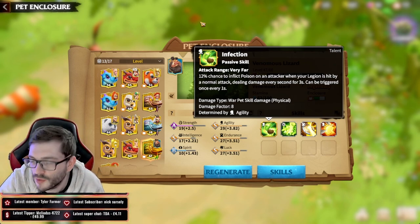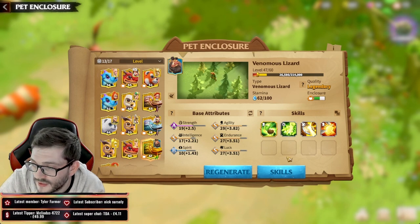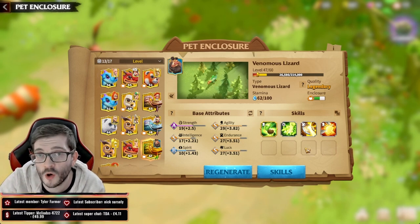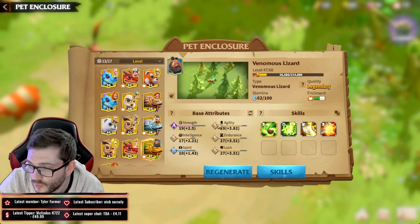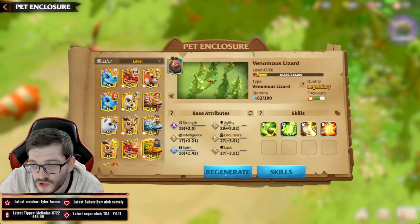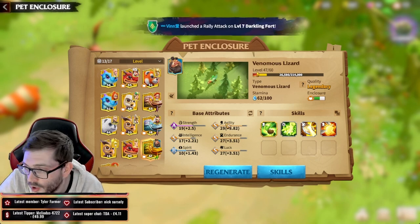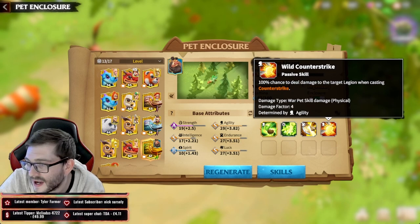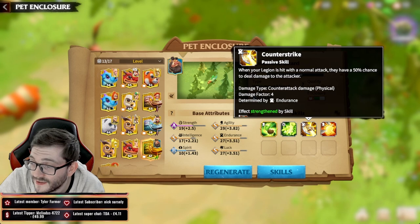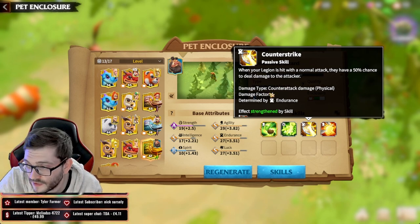Now let's go over the skills you want to start out with. You want really high Agility for your attribute, as well as a very high Strength factor. The reason is you get Forceful Infection, which gives you extra damage dealt - you scale really hard off Agility, and with Strength you can amplify it even further. For skills, you want Wild Counter Strike - it's a match made in heaven because it doubles up on the ability you're already doing. When your legion is hit with a normal attack, you have a 50% chance of dealing damage to the attacker, with a damage factor of four that scales with Endurance.